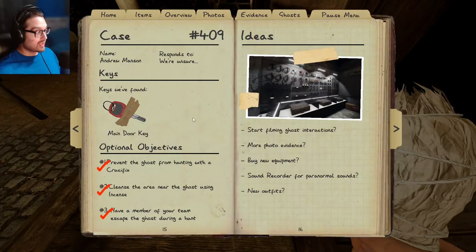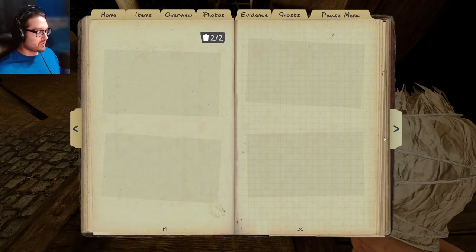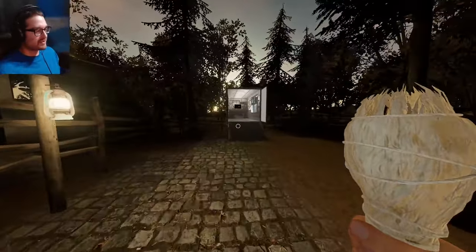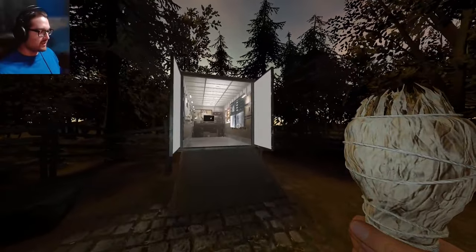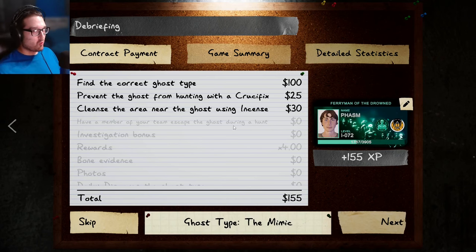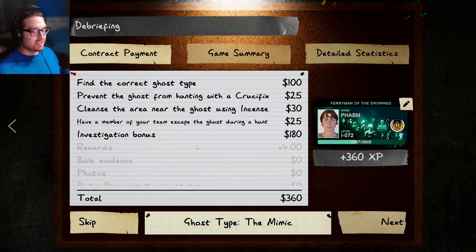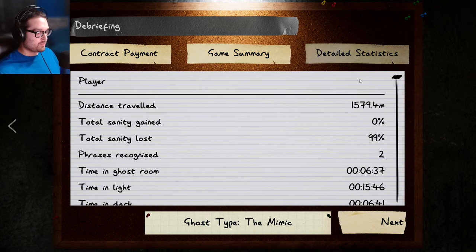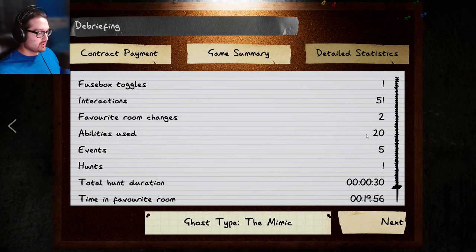Okay, that is huge — I love that I learned the black salt really does help slow down. That ghost saw me for a long time and that's why he was really fast by the end. He wasn't like a revenant that would have killed me immediately. Now let's get out of here — that's all the objectives. I'm just going to say screw photos. The main thing was the mimic. So let's go see if I was right. It changed its form 20 times and changed its favorite room twice — so it was changing where it was.